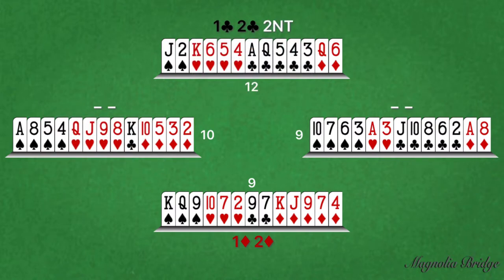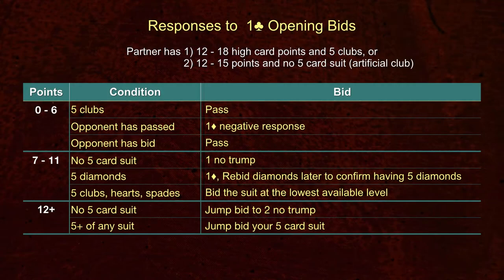So far, we've covered all of the scenarios specific to responding to a one club opening bid. In summary: with zero to six points, bid the one diamond negative response, unless either your right-hand opponent has bid or you have five clubs. With seven to eleven points, bid a five card or longer suit or bid one no trump. If your suit has diamonds, repeat the bid to indicate having five diamonds. With twelve or more points, jump bid a five card or longer suit or jump bid to two no trump.